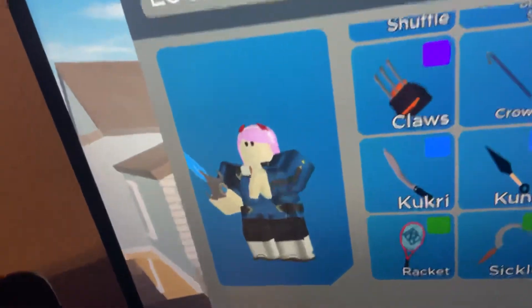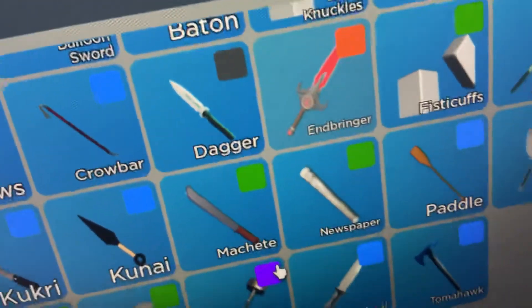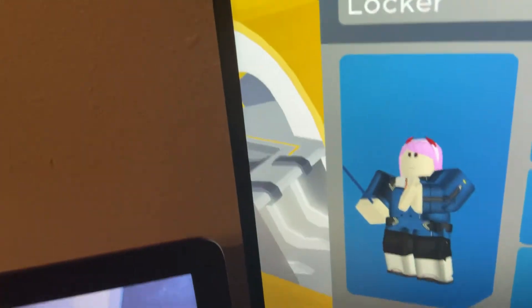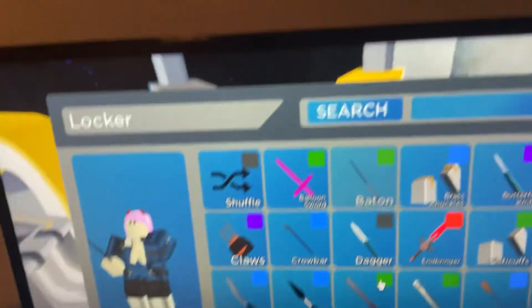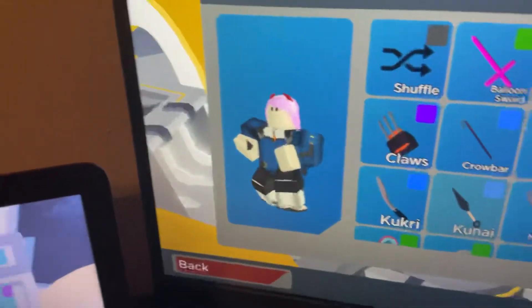So I'm going to show you some of my combos. First combo: Ace Pilot with Endbringer. Second: Ace Pilot with Crowbar. Third: Ace Pilot with the Baton. Next will be Candy Cane. Next will be the Kunai. And then next will be the Racket.